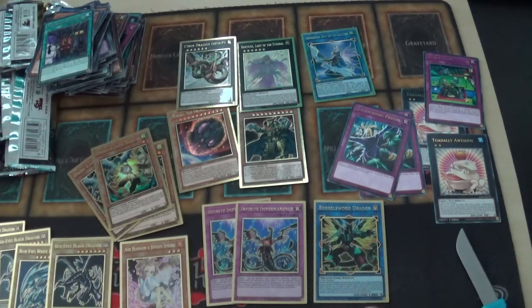Let's see if we can get another Infinite Impermanence. Last four packs of this box. Trap Trick, Meliodas — I remember playing that. And oh — Beatrice, Lady of the Eternal! I wanted that for my Burning Abyss deck. It looks amazing, way better than the old gold rare version. Then another Reinforcement of the Army. I love the Burning Abyss archetype — used to play it in the HAT format.